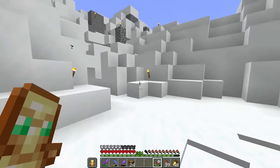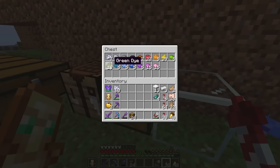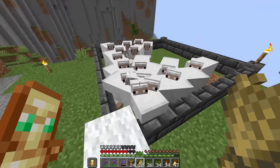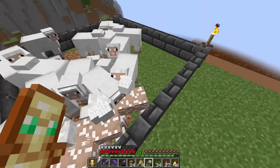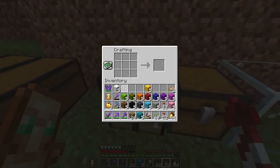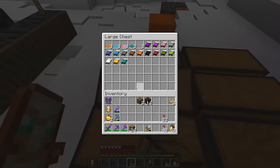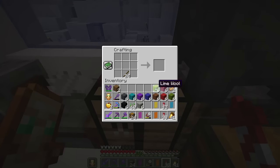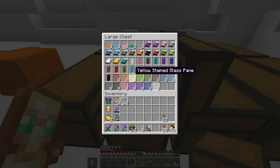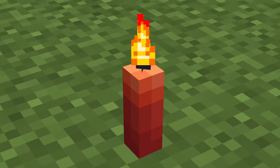Now we need to speed things up and get all the multicolored items. We have loads of dye — one of each gives us 16 more items. Then we breed sheep and dye wool to get all 16 colors. We speed-run crafting wool into banners, then make all the colored glass panes. Finally, we craft all the different colored candles.